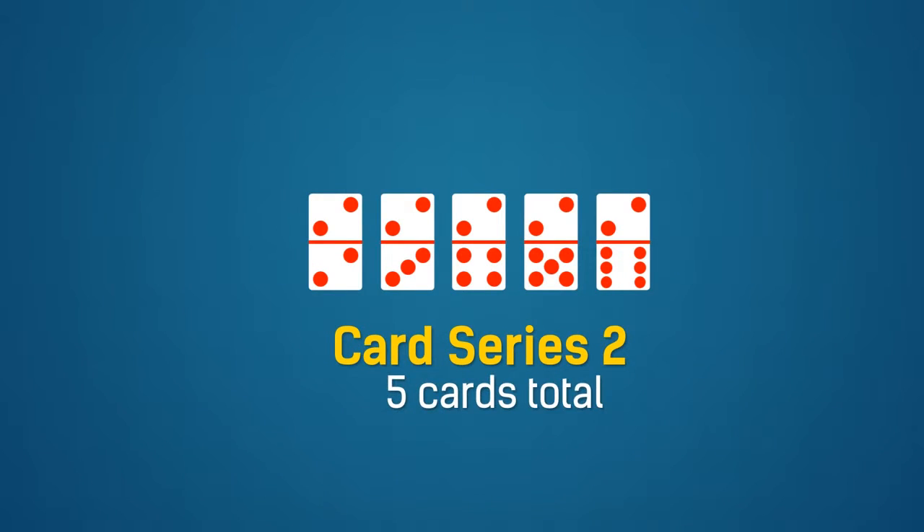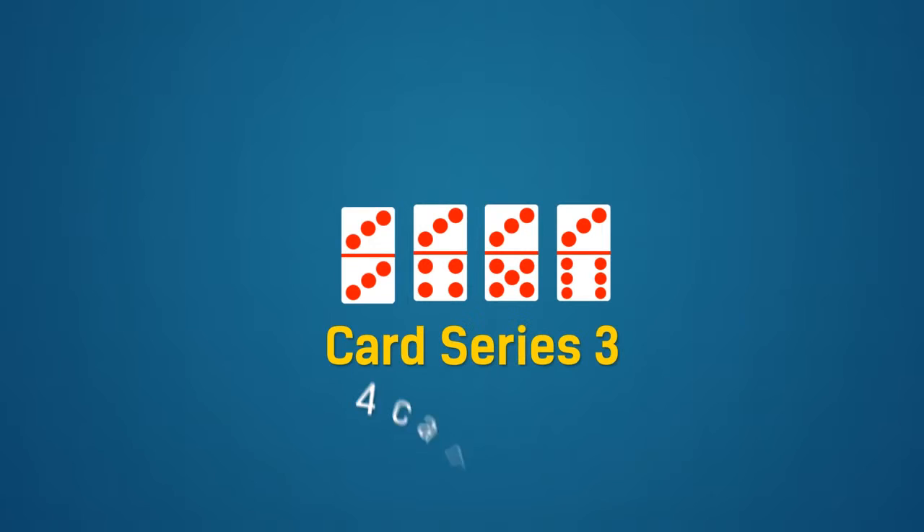After that is series two. There are five pieces of cards in this series. Each card has two dots on the lower or upper portion of the card. Then comes series three. There are four pieces of cards in this series. Each card has three dots on the lower or upper portion of the card.